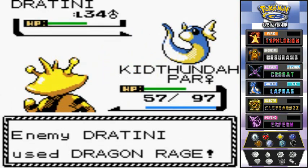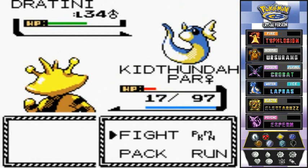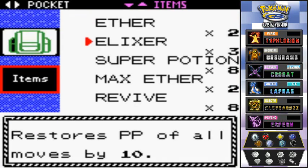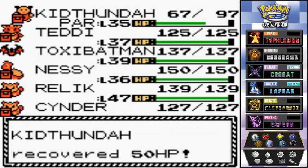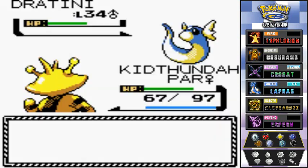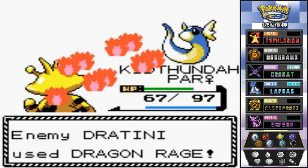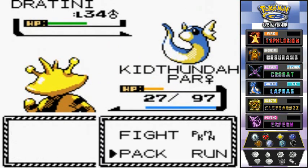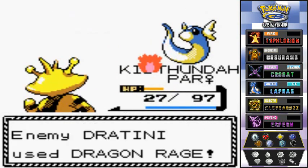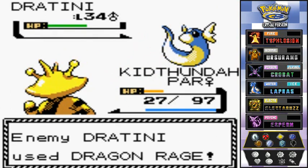I'm fully paralyzed — that's a messed up situation. I need to use a Super Potion here because this dragon is about to knock me out. Another Dragon Rage — there's no way I can beat this with Kithunder. I'll just let him faint.